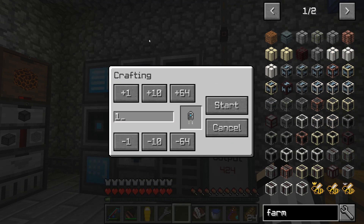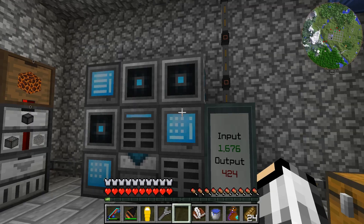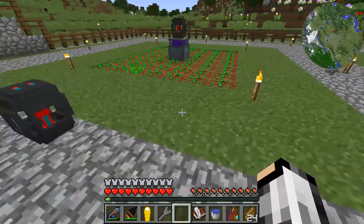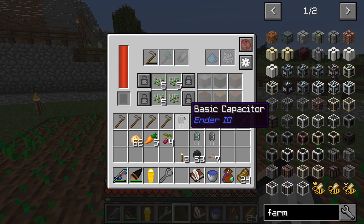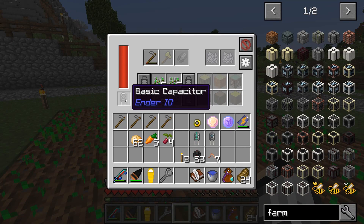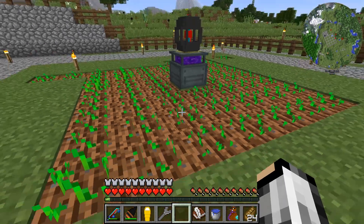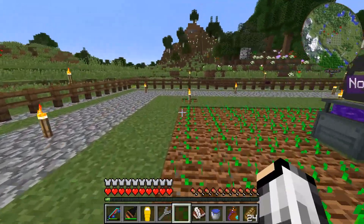Autocrafting is so helpful. We'll throw the basic capacitor in there — or maybe it doesn't do anything. Let's try the second tier. Okay so that's making it go two blocks further it looks like. Let's go ahead and grab these torches out so it's not confusing.